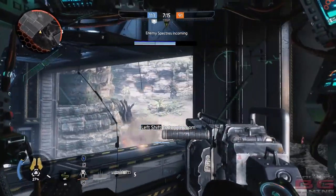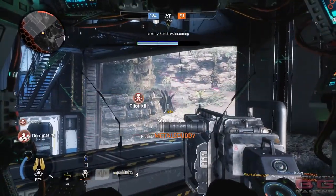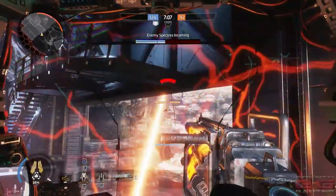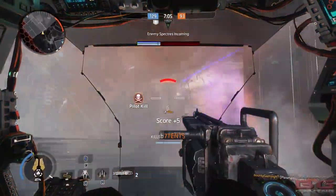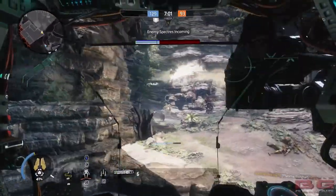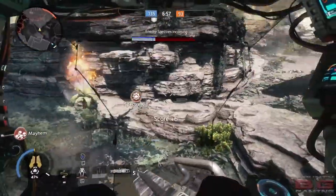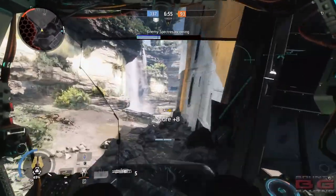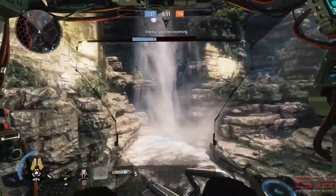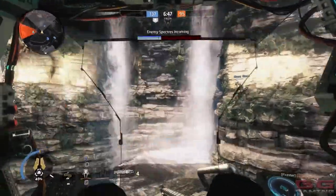For the R-101, another thing I've been trying out is Threat Scope and I think Threat Scope is really, really good — probably my second most favourite sight on this weapon. If you're not a fan of the original ACOG scope, definitely try out Threat Scope. I have a gameplay where I got about 18 or 19 pilot kills the first time using Threat Scope in honestly weeks, if not months. I find with the R-101 it just goes really, really well.